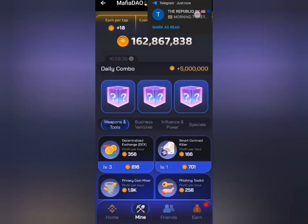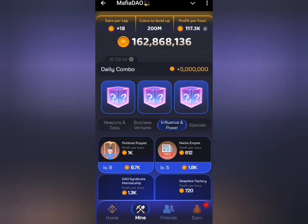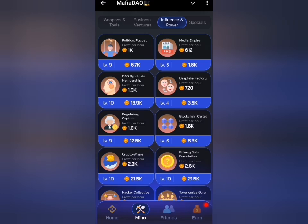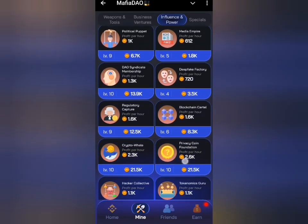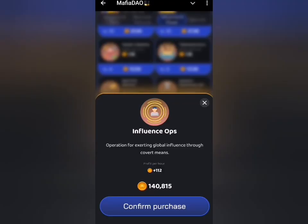Let's get to the mine tab for today and begin to select our cards one after the other. The first card is under the influence and power section. I'm going to select my card from here — the first card I'll select is Influence Ops, that's influence operations, as displayed on screen now. Click on confirm purchase.